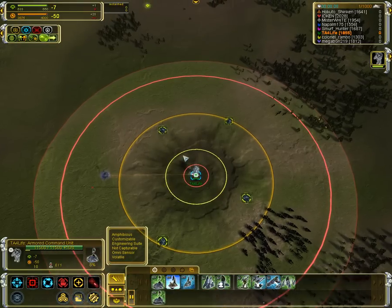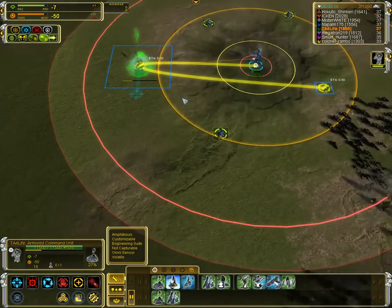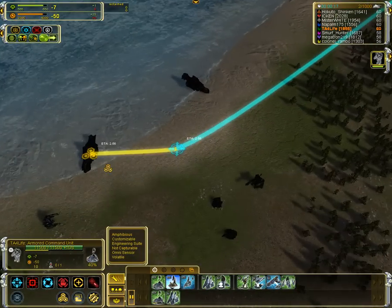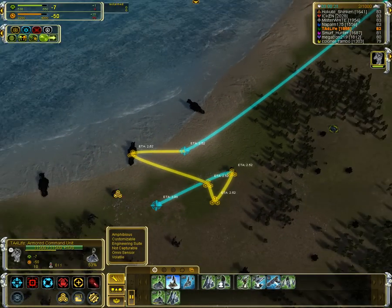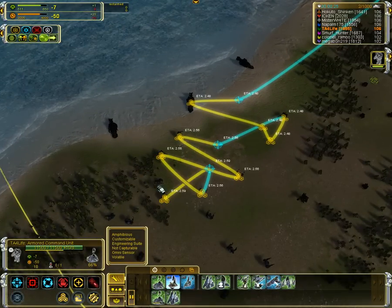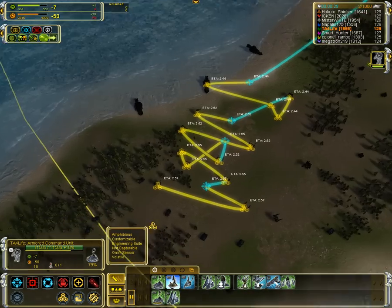Hello and welcome to Supreme Commander Forged Alliance. I'll be playing a little Seraphim. I haven't done this in a while, so hopefully it goes well, but of course I've done this build a few hundred times, so that's not going to be a problem. Teams have some pretty good players. I'm going with the pretty aggressive Mass Extractor build.